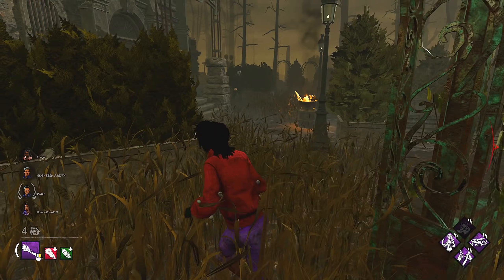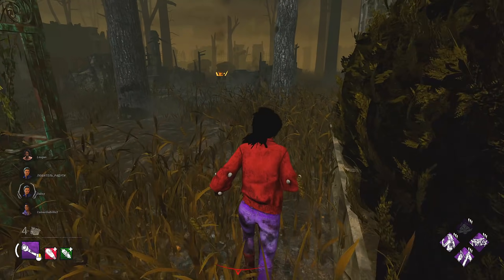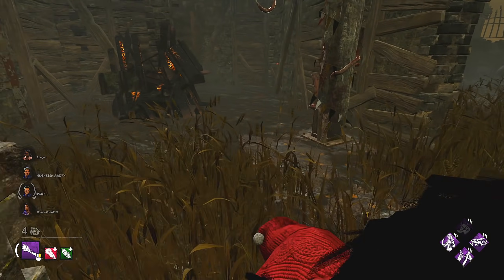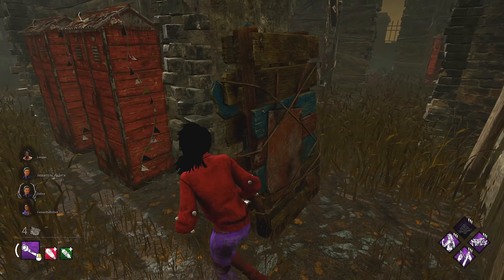We have Disturbed Ward and we have a Myers. He's seeing me. There's a pallet over there — we can go over to this Jungle Gym. He's going to carry on stalking, trying to get 99.